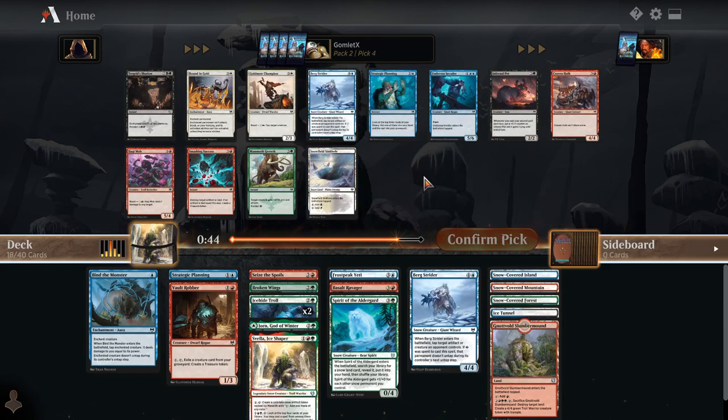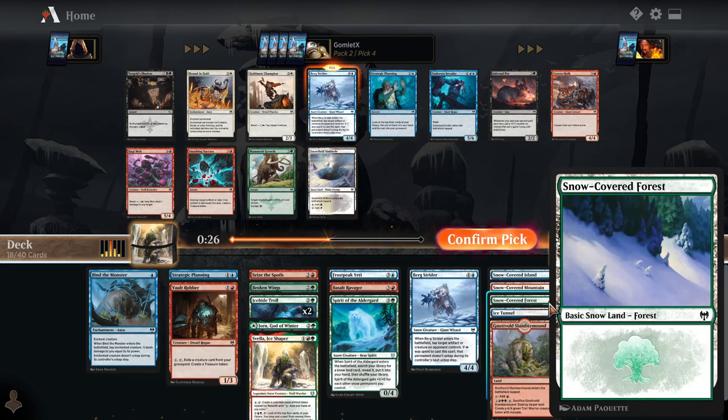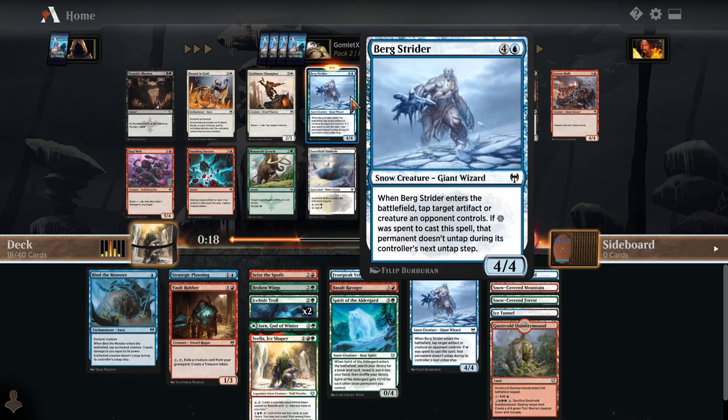White-black snow tapped land — not really what I'm looking for. I'm just going to take another Bergstrider here. If this were like Arctic Tree Line where it's only one of our colors, even if it comes into play tapped, I'm still looking for that kind of snow source. I'd take a blue-black, or red-black, or green-white snow land, as long as it covers one of our colors. But this one has none of them, so it comes into play tapped and taps for colorless in our deck. I'm just going to take Bergstrider.